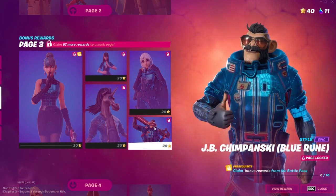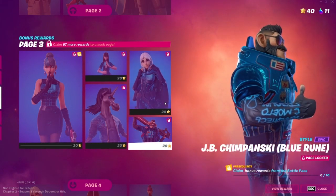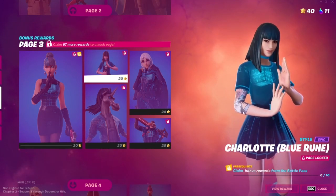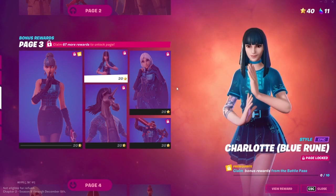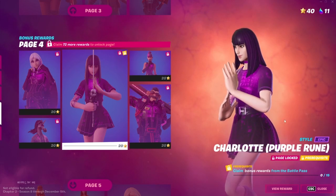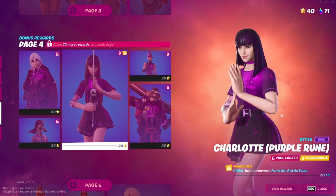With Chimpansky, his tattoos change. And finally, with Charlotte, her tattoos change, her necklace changes, and I guess the belt changes as well — purple tattoo, purple necklace, purple belt. Normally it's just like the clothes, but yeah, those are some extra style things.